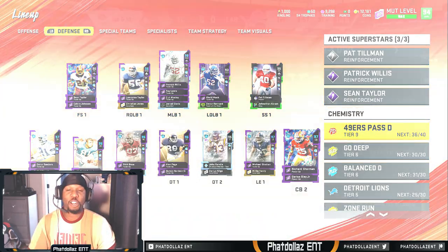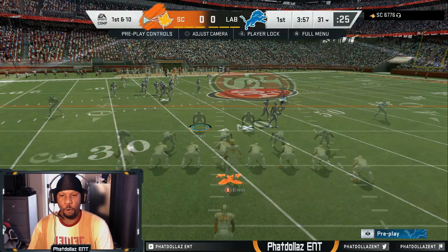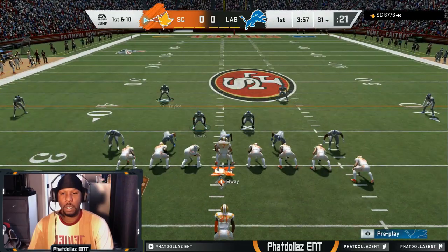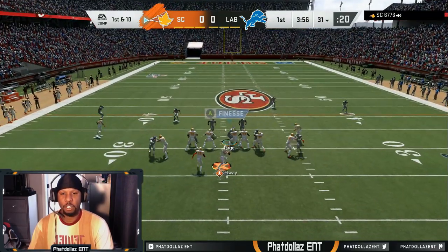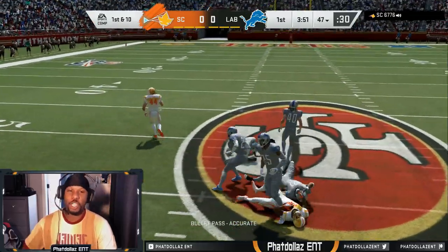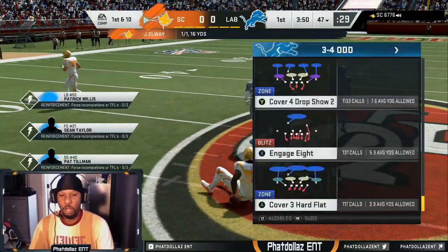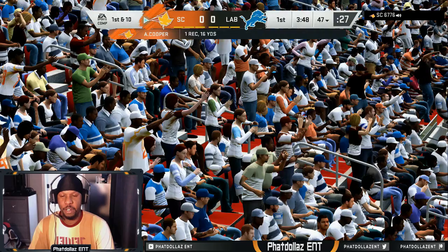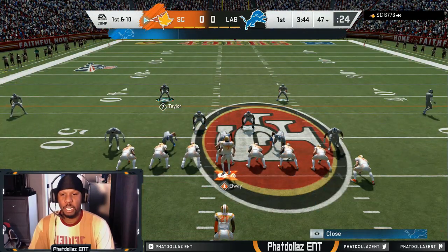We're going to come out in the cover four just like I showed y'all in the video. He comes out passing the ball, catches me on my lineman — oh, he caught that. He had Randy Moss, and John Elway throws a strike right there. We're going to have to keep that in the back of our head.